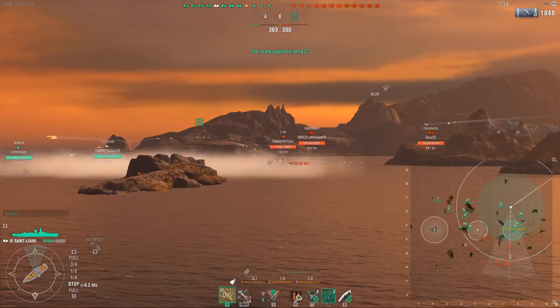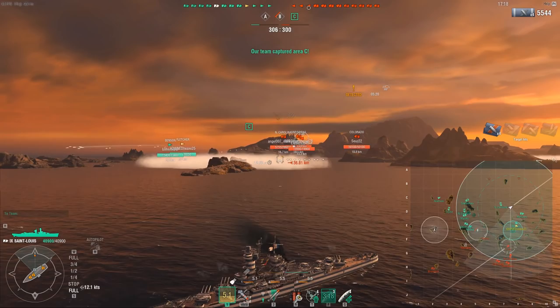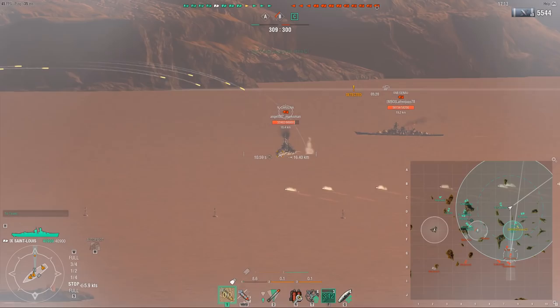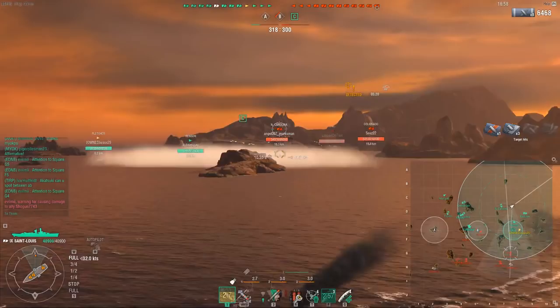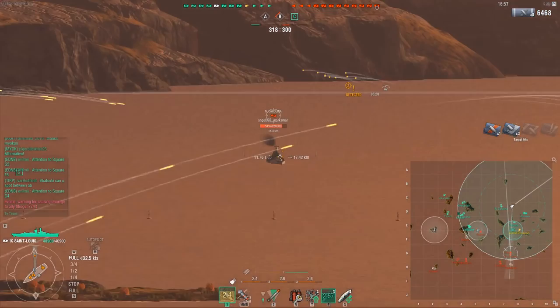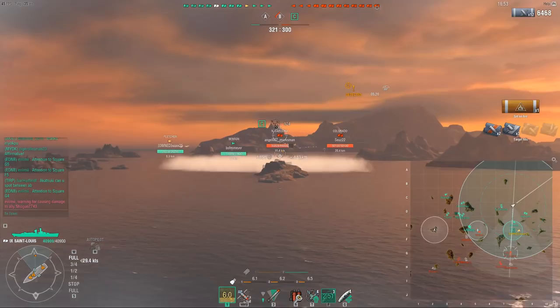In fact, the weakest place for French ships I've found is the mid-ground. They are quite strong if you get really close, because you get to use your strong AP, you get to use your torps, you get to use your aggressive gun angles — these are all good things. And at long range, you can abuse the huge range and the great fire chance. The weakest place I've found for the French cruisers tends to be the mid-ground, which is pretty interesting.